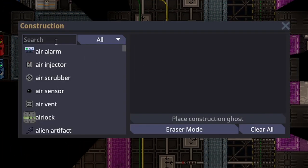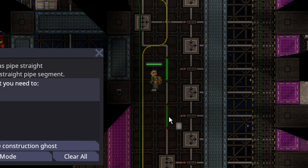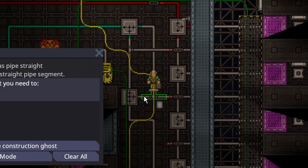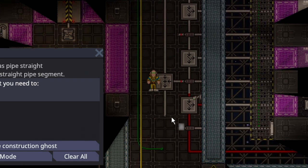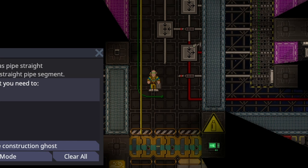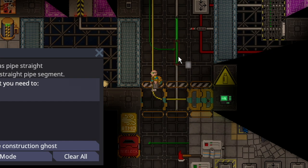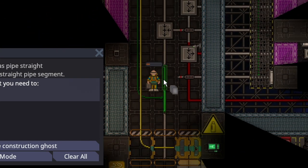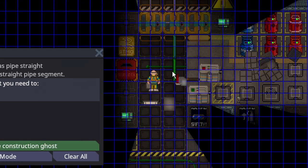Simply, we are going to build a bunch of straight pipes like so. This is going to connect the O2 miner to the gas mix, and it is going to connect the plasma mix as well. We need this pipe going towards the TEG, so we are just going to keep building straight pipes. I have run out of steel — there is plenty in the Atmos room, but I'm going to use the steel from the pipes themselves. It's a lot of steel, and we are going to keep going until we get the hole in the wall.